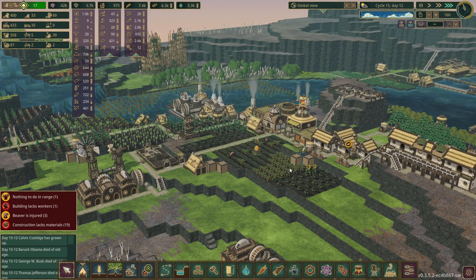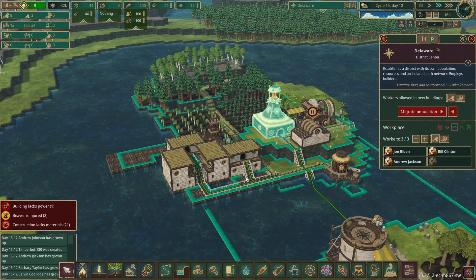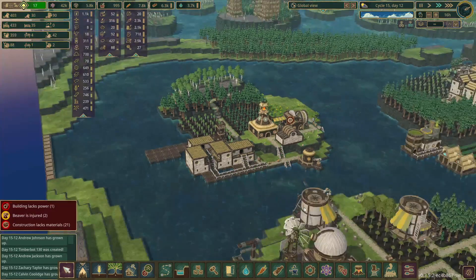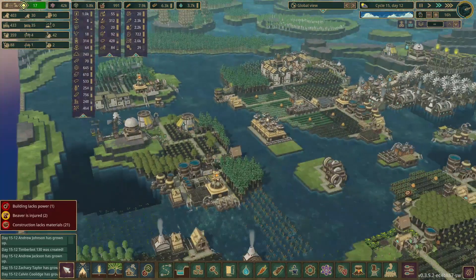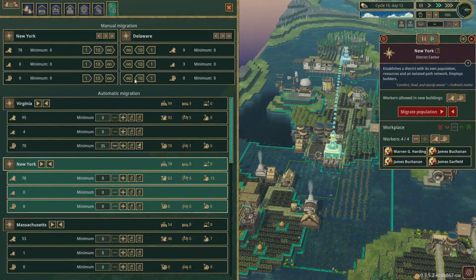In total, we have the stairs going all the way down there and here, then some coming up to go this way and directly down to hopefully reach these trees. All the way back in Delaware we have 24 vacant beds, so I think we're going to do some migration. We have 42 unemployed beavers, which means we can send some over from other districts — these guys are pretty close by. Let's just set it up here and send 10 over. Good start — now there's only 14 beds available.